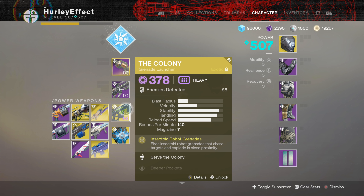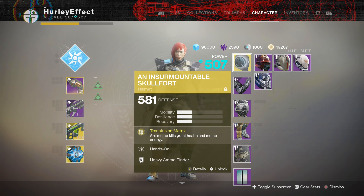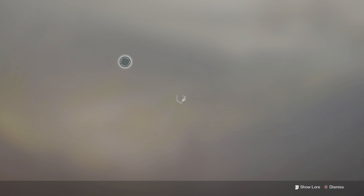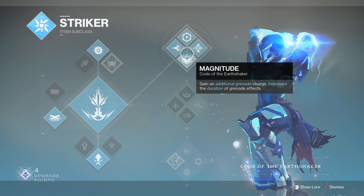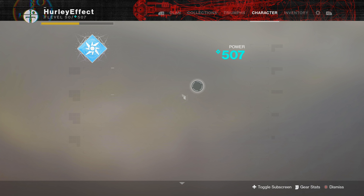And then in our heavy spot, we are using another kind of old — not Osiris weapon, but older weapon — The Colony. Everybody loves The Colony. And everybody loves the Insurmountable Skull Fort, especially when it's paired with the top tree Titan. So we got an extra grenade and shoulder charge. Everybody in the Crucible is going to love us when we're shoulder charging.